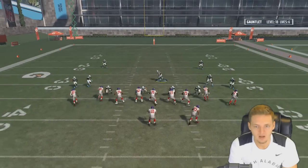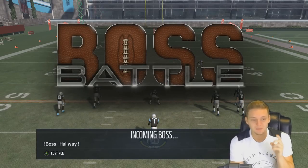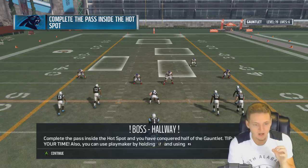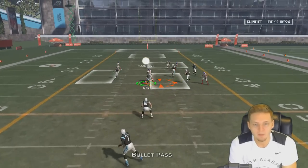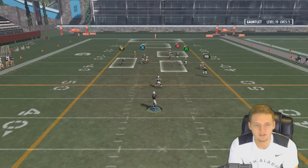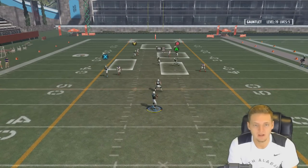Prevent the receiver from catching the ball — I got this. No way, Odell Beckham Jr. catches it — that was almost level 20. We got to beat the boss. Complete the pass inside the hot spot and you've conquered half the gauntlet. Ted Ginn Jr. drops it, you imbecile. Make this catch — why'd you stop your route? Five lives to go. A's got this — Greg Olsen. Level 20! Half the gauntlet is down.